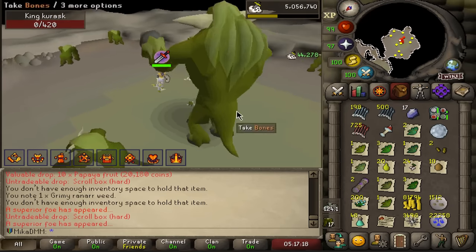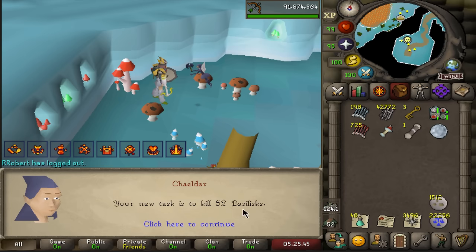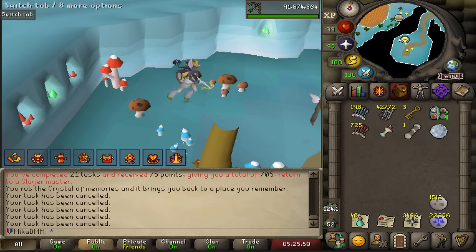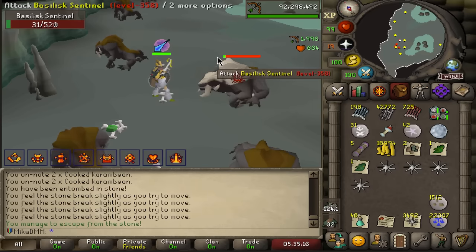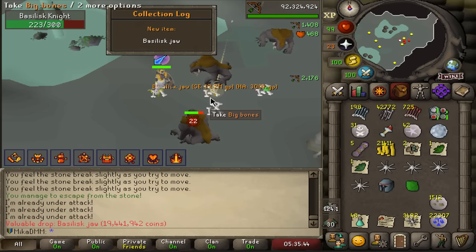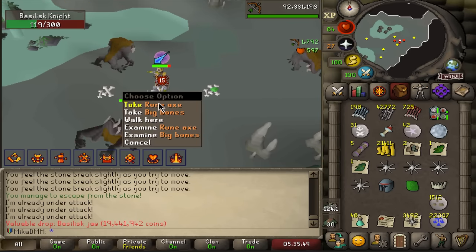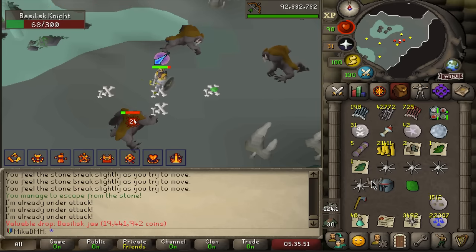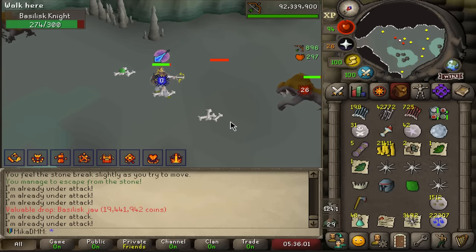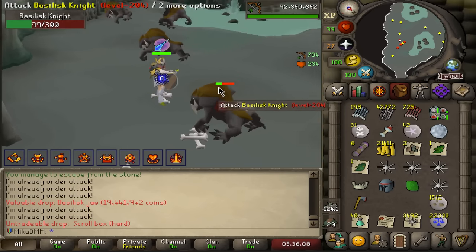We decided to do a bit of slayer — here's King Kurask, finally a task that's actually decent. Some basilisks next, we still need to get a jaw which is fairly rare. First basilisk sentinel — we get nothing. There's no way we just pulled the basilisk jaw! That's basically the best drop you can get from here. I'll just attach this to the neitiznot helm.